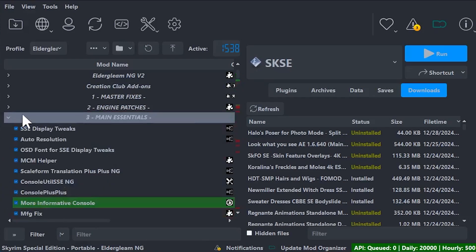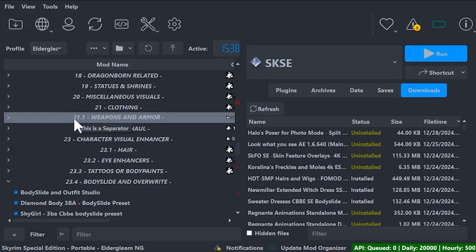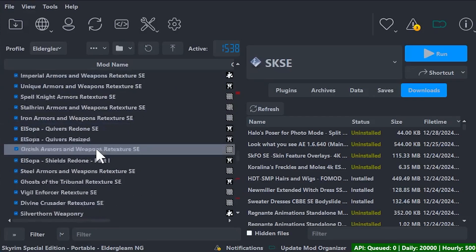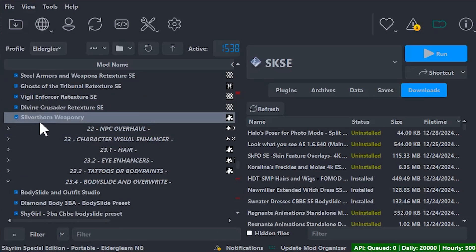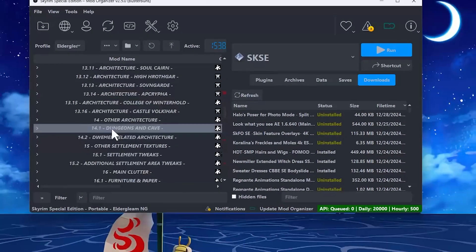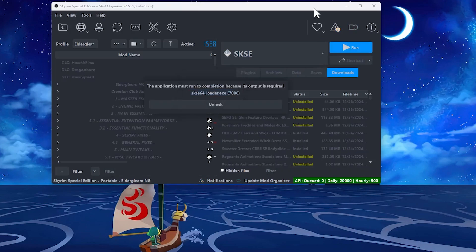This helps us find the right folder for adding additional mods. For example, if we want to add a weapons mod, we can come here to section 21.1 in our load order, open it up, and know exactly where to slide in our weapons mods or clothing mods. Once you're all done in Mod Organizer, simply click 'Run' and your game will be prompted to launch. This might take a moment to load everything — please do not click 'Unlock,' just allow a little time for the game to launch.